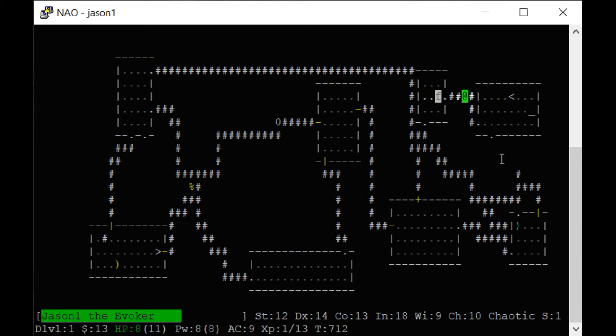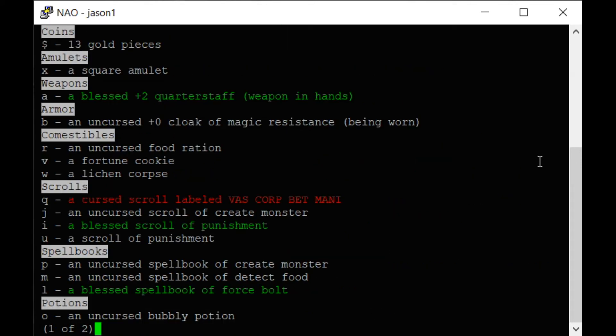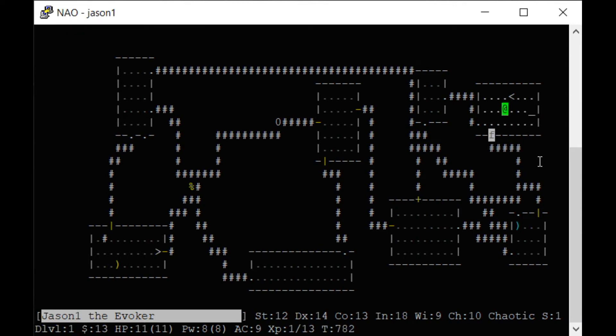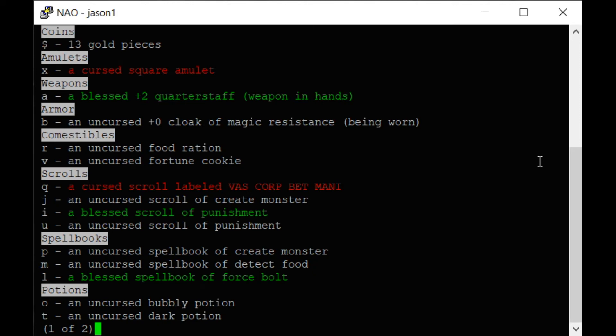You're asking why would you play this when you could play any other game that has pictures? Well, they make graphical versions of this. Now it says I'm hungry — push E to eat, look at your menu. I'm going to eat that lichen corpse first. I'm not hungry anymore. If you run out of food it is very bad. Let's go back to the altar and drop my stuff so I know what's cursed.